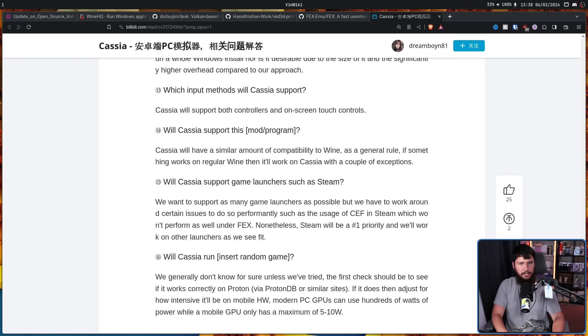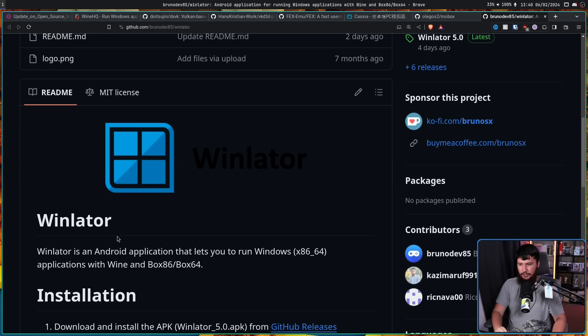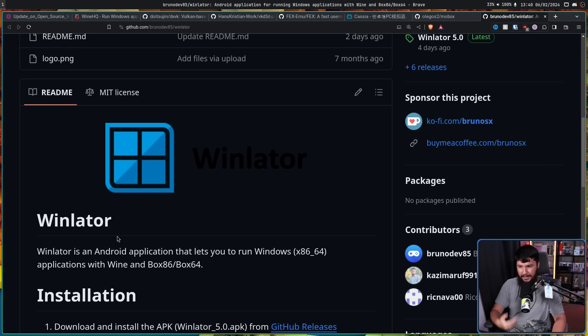Now I'm sure this is going to be a great project, but I don't know why this is the one they chose to highlight when there are already implementations that are completely open source. For example, here is a project called Mobox - a project designed to run Windows x86 applications in Termux using Box64 and Wine. Along with another project called Winlater, which has been getting quite a bit of attention. Winlater is an Android application that lets you run Windows x86-64 applications with Wine and Box86/Box64. These are both completely open source. But it should be noted that whilst Cassia is proprietary and these are open source, everything here is very, very experimental. Yes, some things do work, and some things do work quite well, but most things don't. You should not go into this expecting a good experience - you should go into this expecting an interesting one.